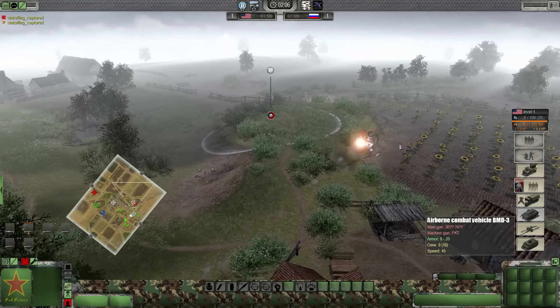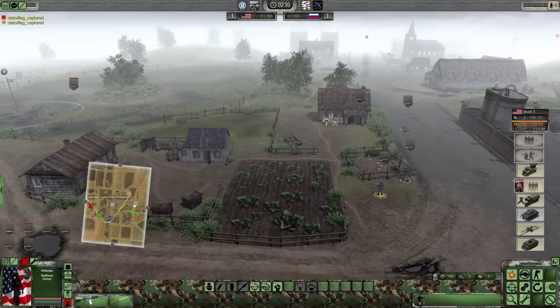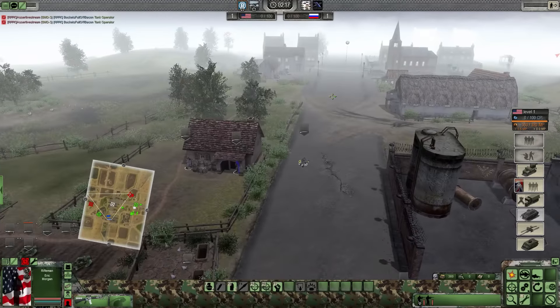Enemy armor spotted - it's the Russians making a stand here in Germany. The Russians are trying to come across the border and the Germans are trying to hold them back with the Americans. All right Bacon, how you doing over there, brother?